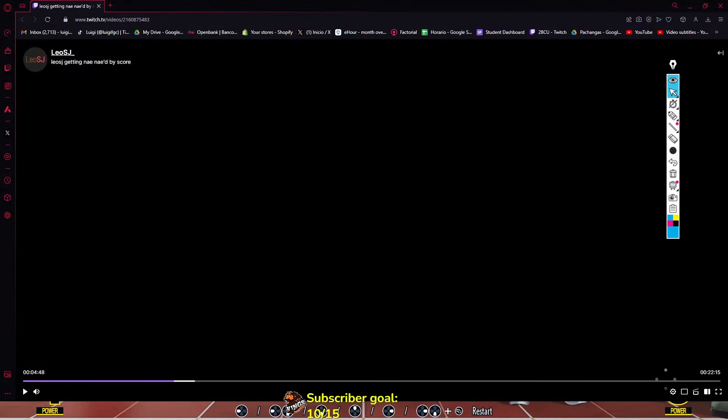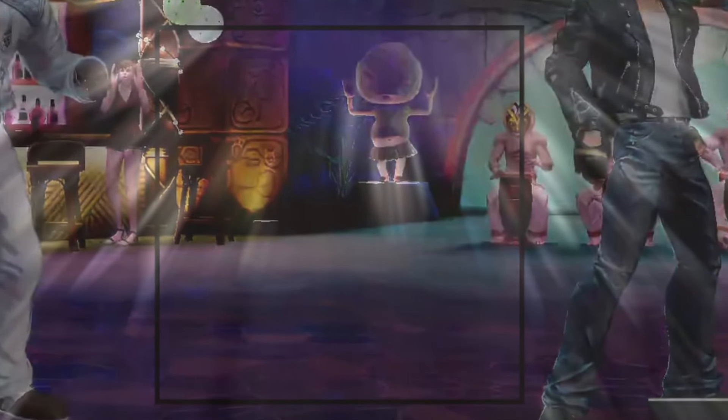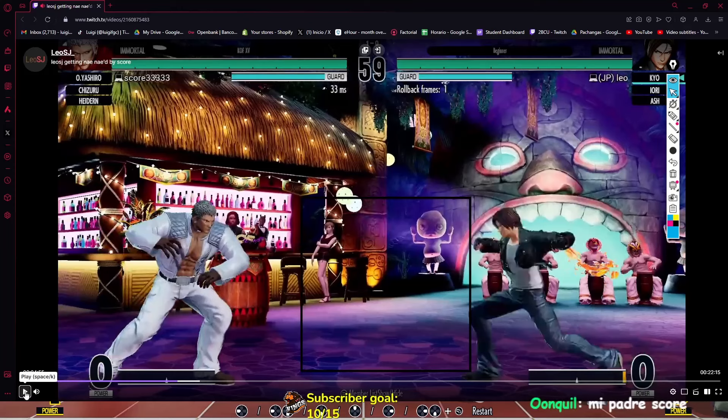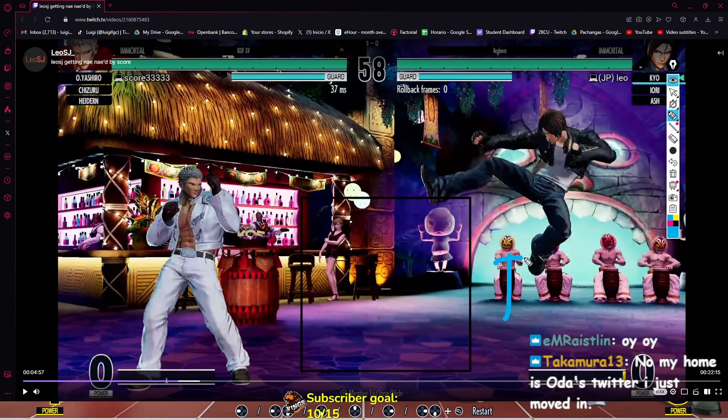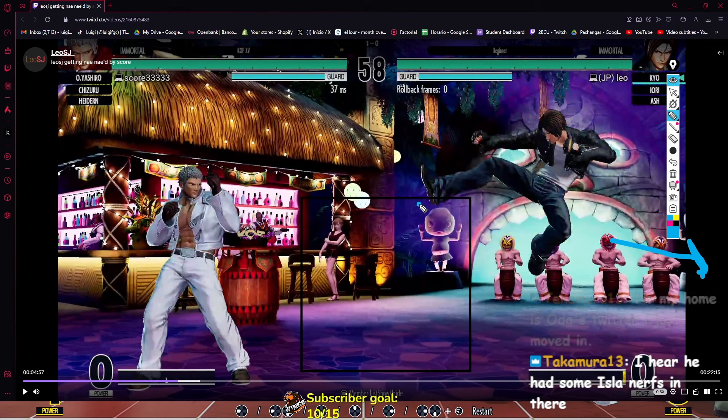Let's put the classic KOF zone back. Round starts — he backdashed, which is a win for you, pushing himself a little to the corner. You did a neutral hop and D, which is fine — this is fine for preventing him from hopping forward to you. You whiffed, but still, you have plenty of space both back and forward. When you land, you still have plenty of time to react if he hops forward, jumps in, or dashes in. You can stop him — this is hard for him to deal with.